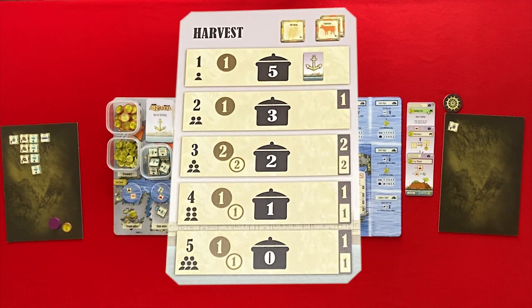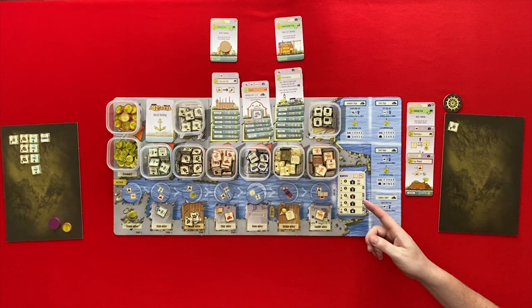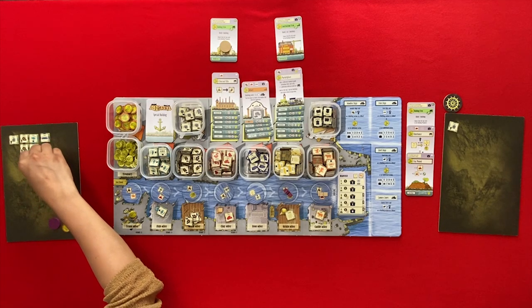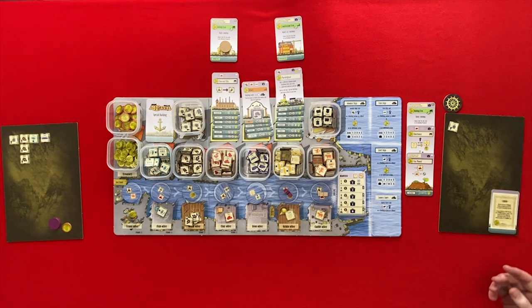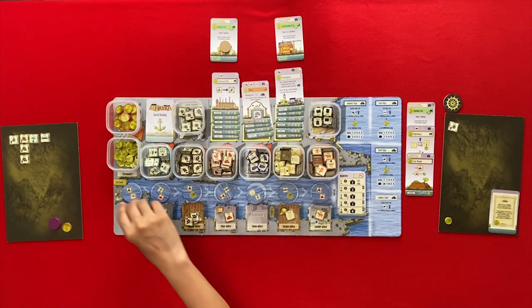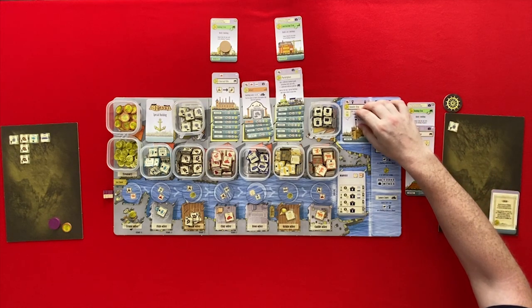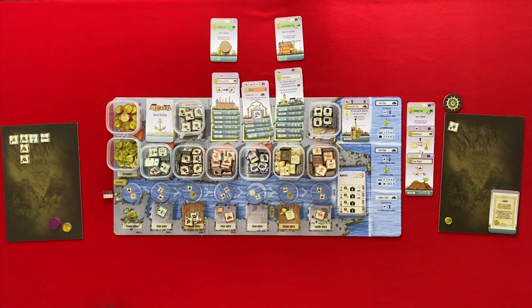So there is a harvest. Do you have any grain? No, none this round. Nobody can have two cattle. We have to feed our workers with three food. I've got my three fish. And I have to take a loan, which gives me four francs and I give away three for the food. Our boats go back to start. There's nothing built this round — we've got a wooden ship. Player two goes first.